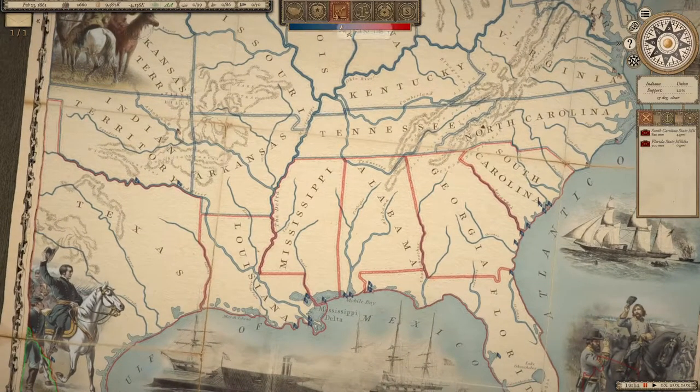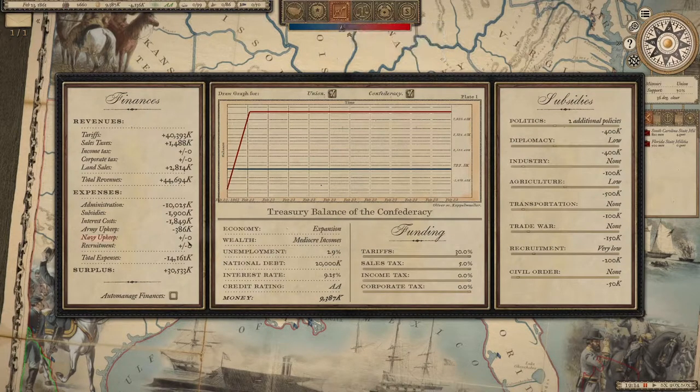Go to finances and deactivate auto-managed finances — you want to do this yourself. Set maximum subsidies. Go for maximum trade war when the war is starting, because you don't want trade war all the time. Set transportation, agriculture, industry, and diplomacy all to maximum. Policies for now set to zero, but you'll add to that later in the game.